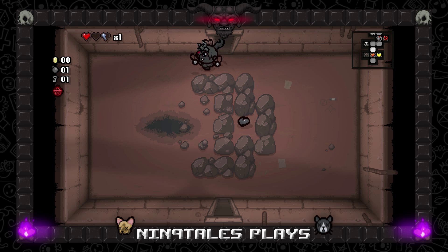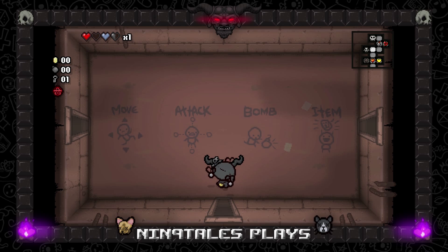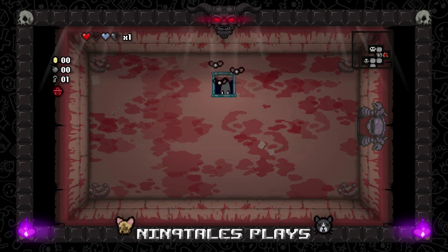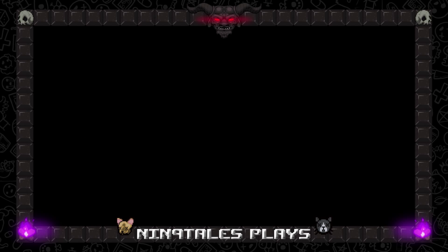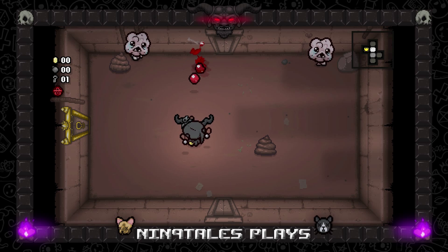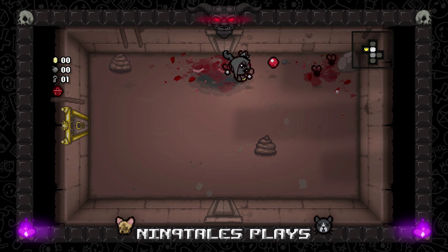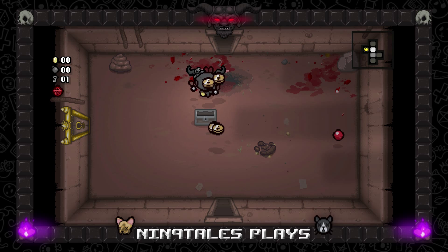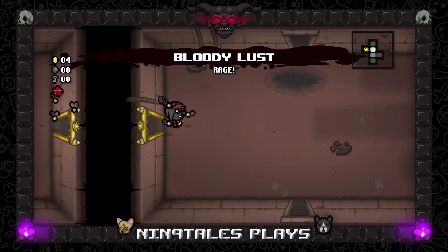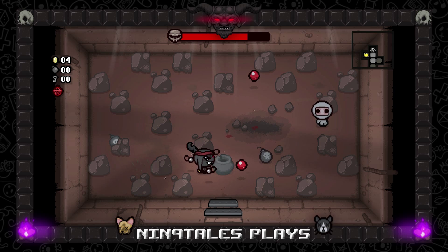We're gonna bomb this thing right here so we can get a black heart, then take it down with us. There's no point in using the key anywhere because we have no money, so the shop is completely worthless to us. We also can't see our health — I just noticed. Bloody Lust dropped, and I don't really like it too much.